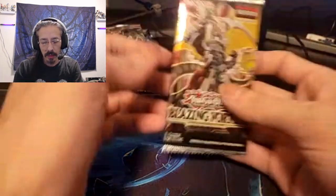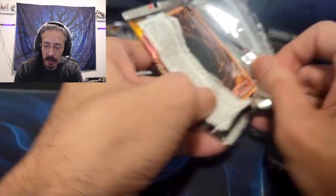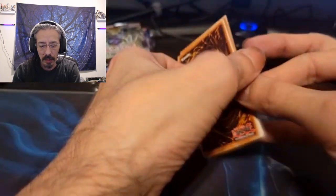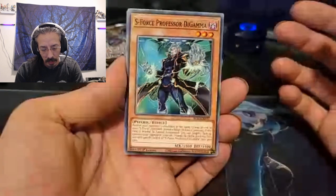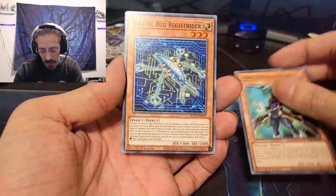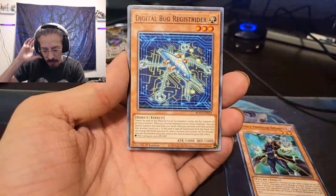Let's start with placing vortex. This is going to be the very first upload. As we go we'll definitely be adjusting the effects and lighting and all that stuff — digital bug registrator.